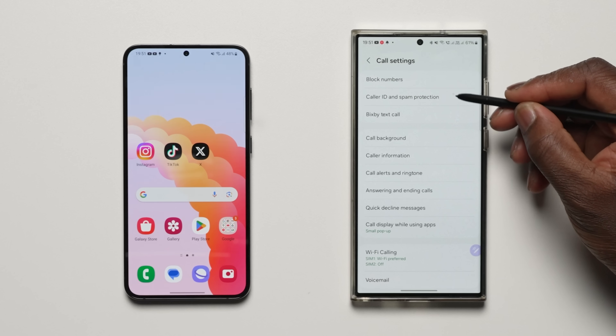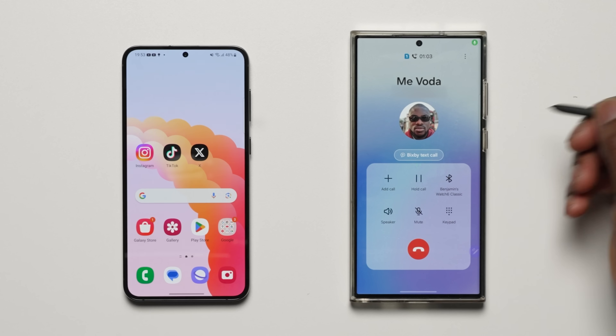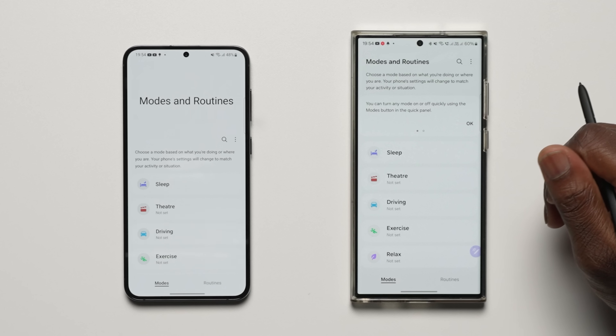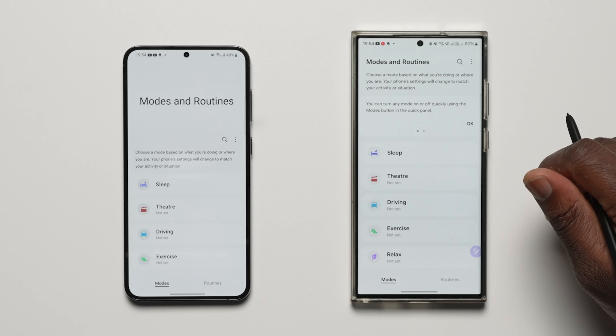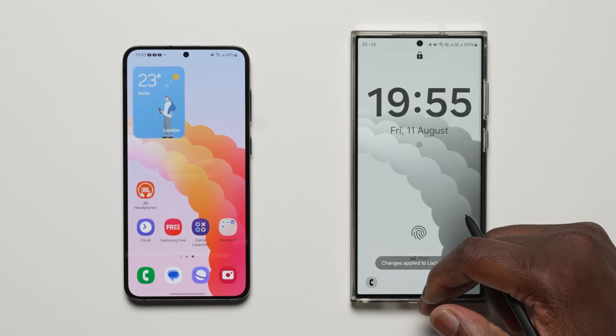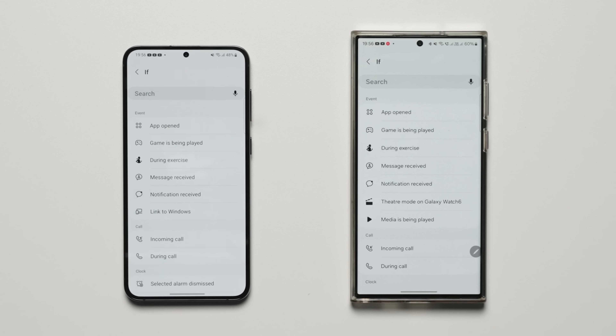You can now edit the greeting that Bixby says when you answer using Bixby Text Call, and switch to Bixby Text Call at any time even if the call is already in progress. You can now set up a different lock screen with its own wallpaper and clock style for when you are driving, working, exercising and more. When you start editing the lock screen while a mode is on, you will edit the lock screen for that mode. You can now start a routine when an app is playing media, and your routines can do more than ever before — including changing your lock screen and Samsung keyboard settings.